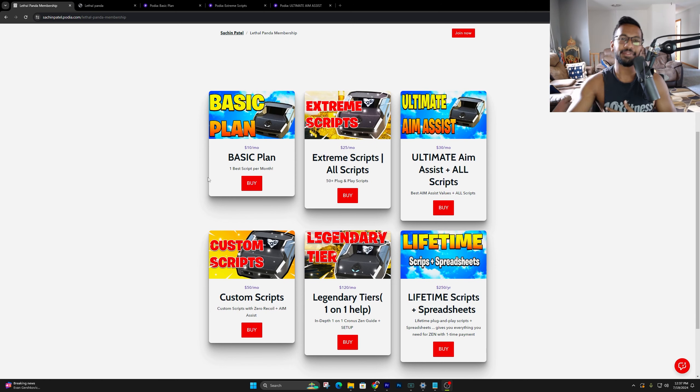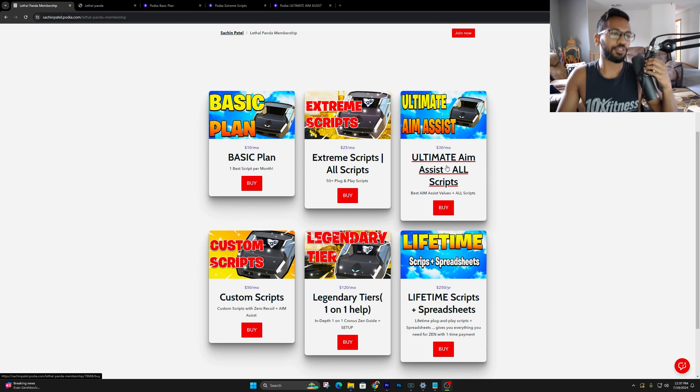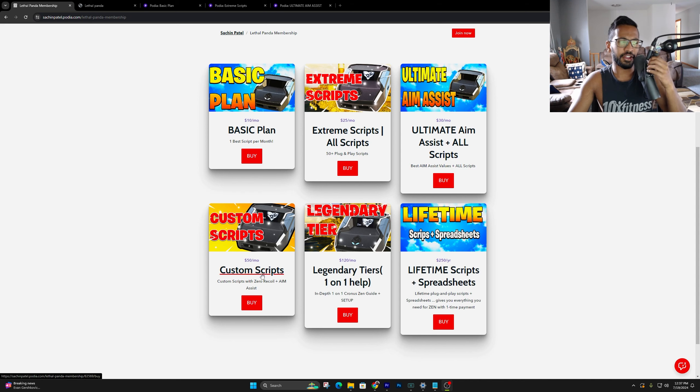So the first thing we're going to do is enter the menu. We also have a massive giveaway going on right now — this is going to be for the lifetime tier which gives you guys access to all these other tiers. All you have to do to enter is comment down below which one of my scripts you guys are using and why you like using it. I'm going to be picking a winner every single Sunday, so four winners per month.